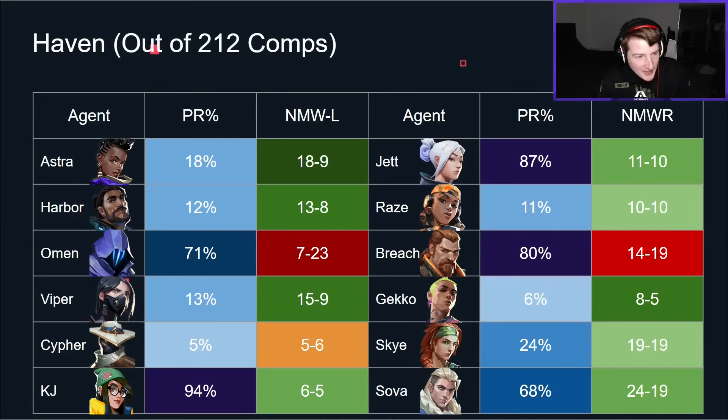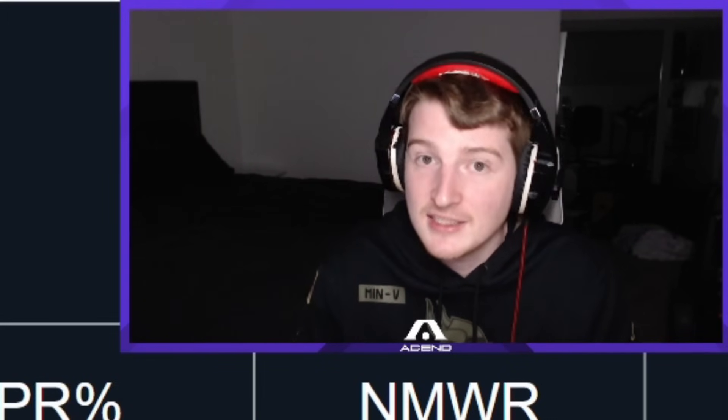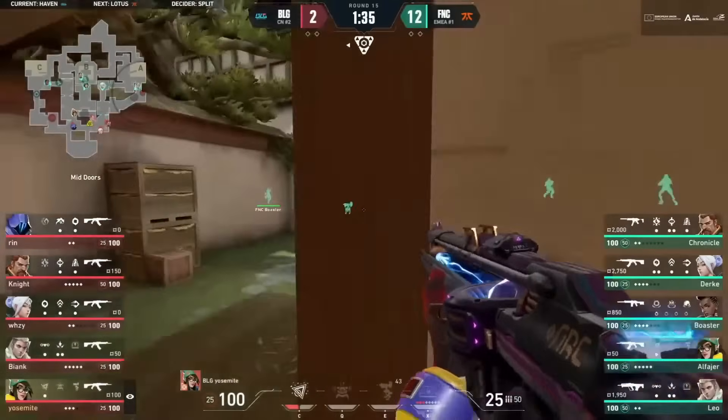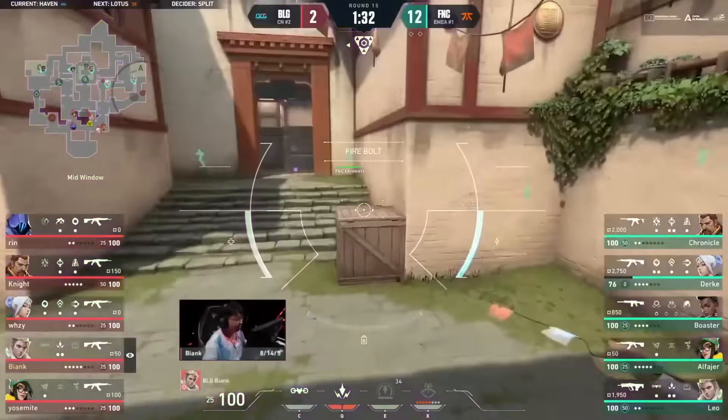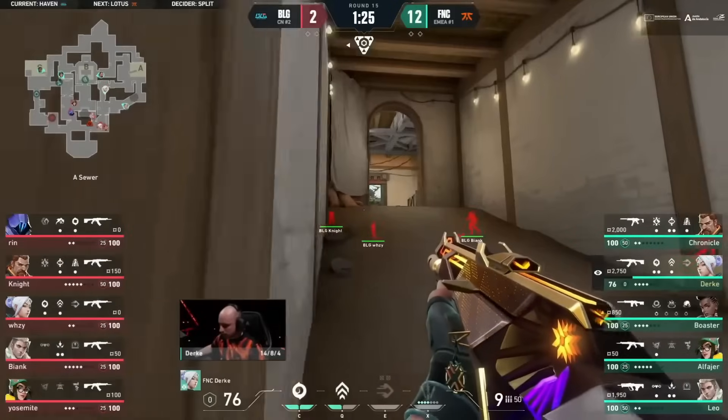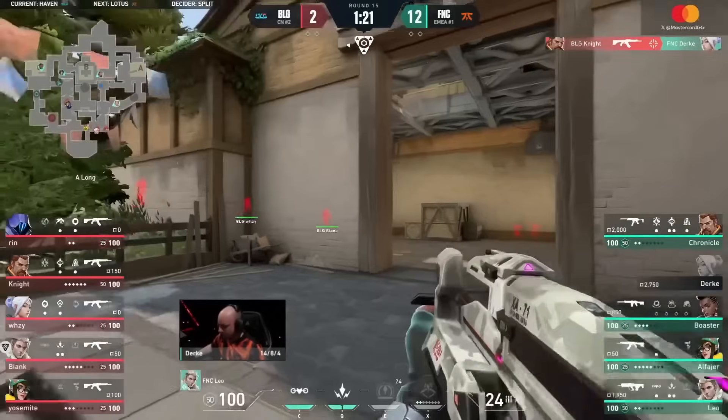Now let's come to Haven. This is the first one where I'm going to ask what I think is a very interesting question. Looking at the pick rates: Omen very high, Killjoy very high, Breach very high, Jett very high, Sova pretty high — the meta comp makes sense. But there are a couple of interesting things here on Haven. Omen is 7 and 23, whereas Astra is 18 and 9. I can explain that somewhat in that Fnatic were quite a few of those Astra wins — Fnatic have played Astra on Haven the entire season, and obviously Fnatic are going to beat most teams who are playing Omen.